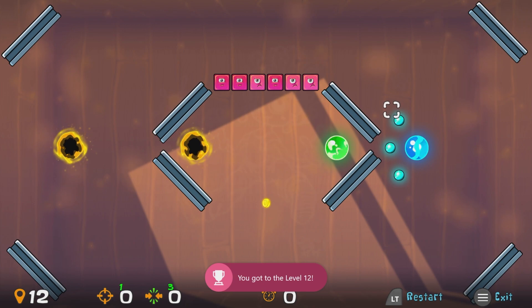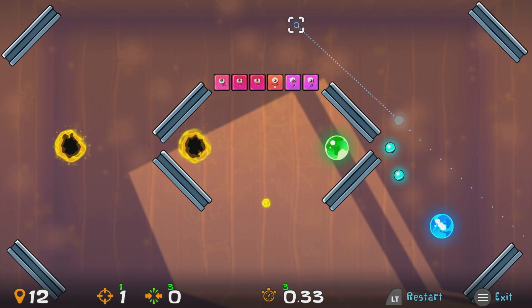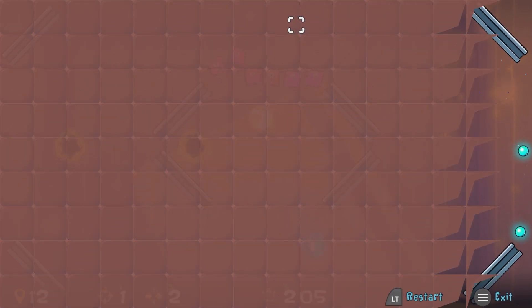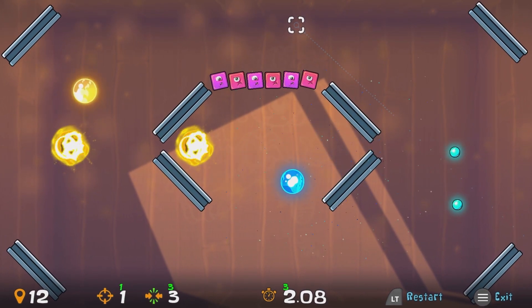This one looks intimidating but if you shoot the ball at the right angle it's a doddle. Grab the top ball and aim it at the bottom right platform. At the correct angle it is only a couple of bounces away from the green ball. I've done it a couple of times just to show that it's not a fluke — it really is that easy. Bounce it there, bounce it there, and we've completed it. No need to use those pull tools.